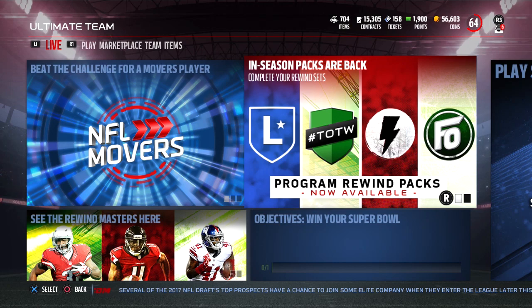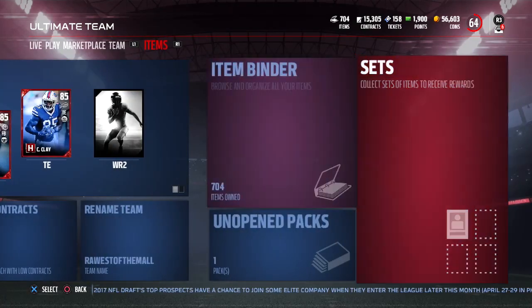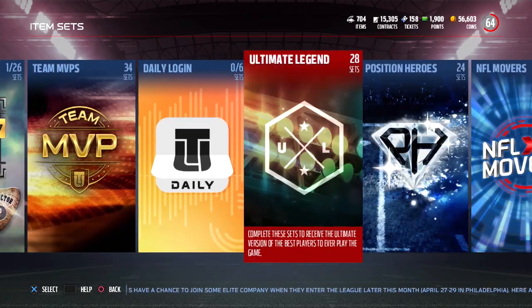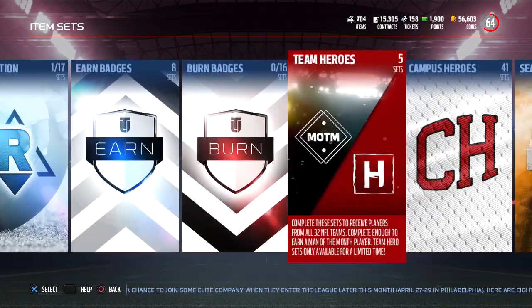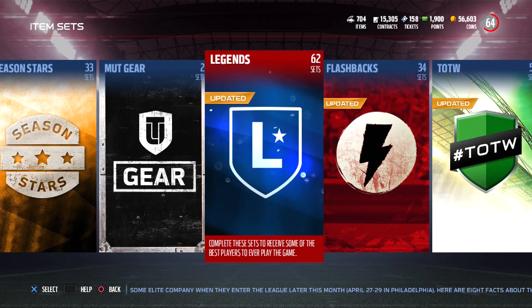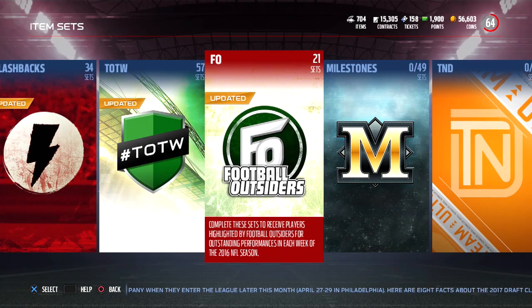If you actually complete it, chances are that you're going to lose coins. So what we're going to do today is take a look at the sets real quickly. I just want to show you guys the ones that they put out today because there is some really nice stuff as far as the rewards if you're able to complete them. What you're going to see here guys is the 4 sets — the first one is going to be a Legend set, then a Flashback, then a Team of the Week, and last we'll take a look at Football Outsiders.